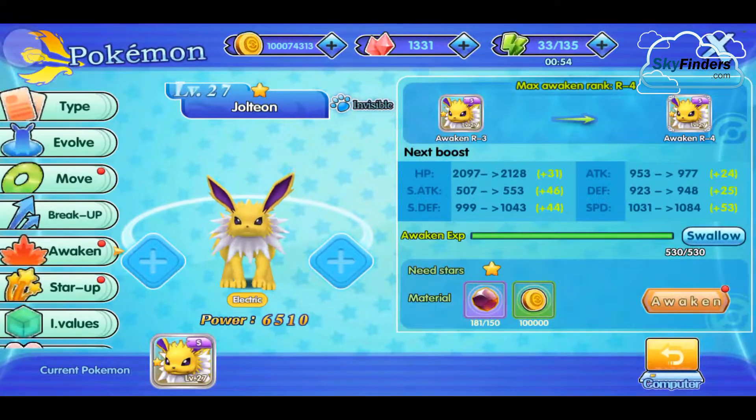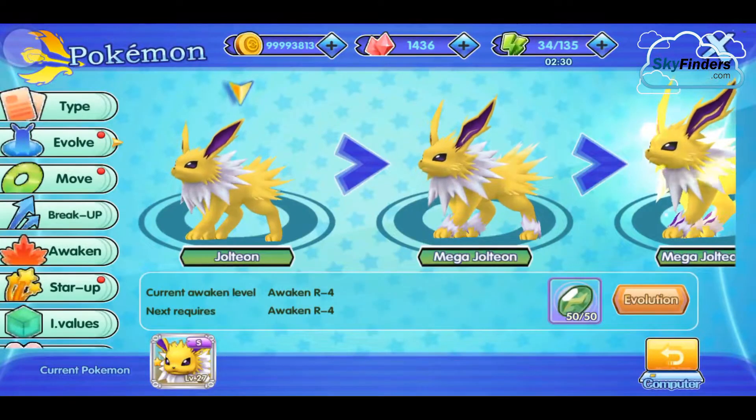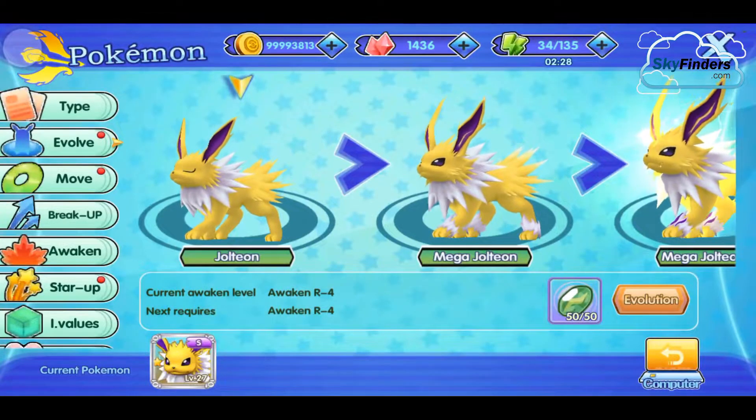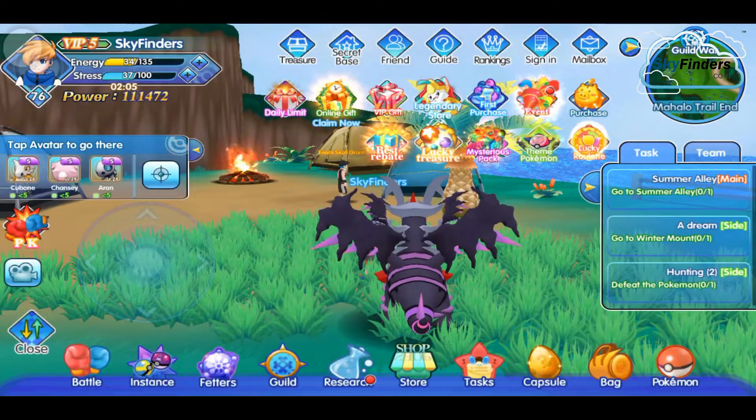It's at Awaken 3, so I only need one more awaken. You need Awaken 4 for mega legendary. When you get all required awaken stones, just click on 'Awaken.' Now it goes from Awaken 3 to Awaken 4. This increases the power, and now I can give it all before evolving all Jolteon.